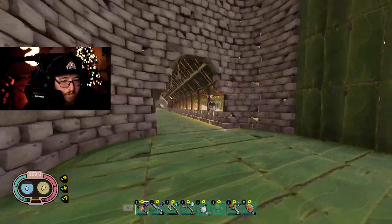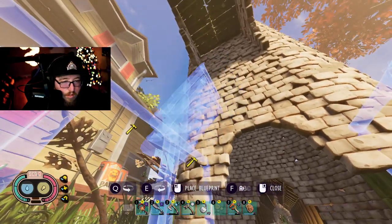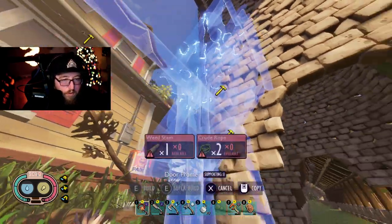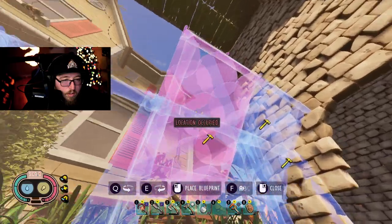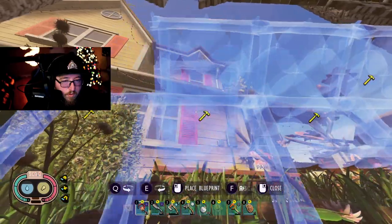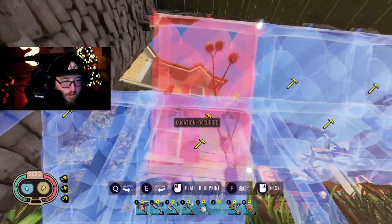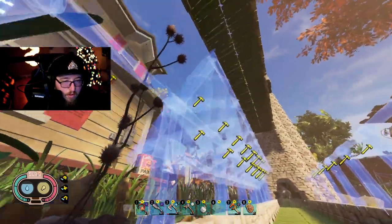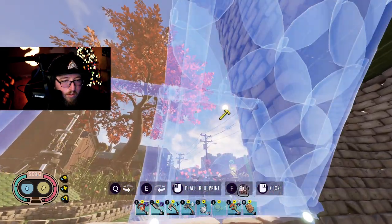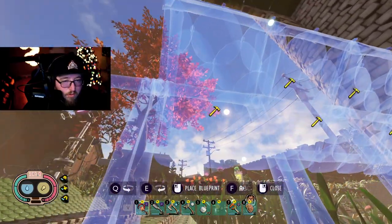I'm going to grab the blueprint for the stick and put it right there. We should have zero problems getting sticks now because of our ability to be connected to the sandbox — crazy amount of stuff over there. Sometimes blueprints have a mind of their own. I believe this is the right spot because we got the peak in the middle. Perfect.